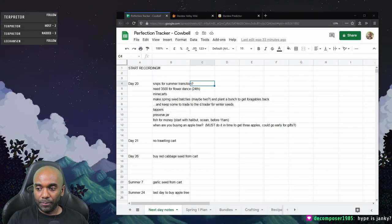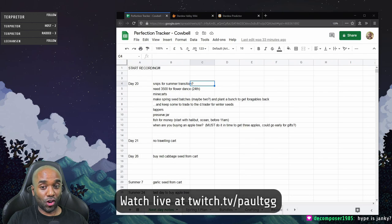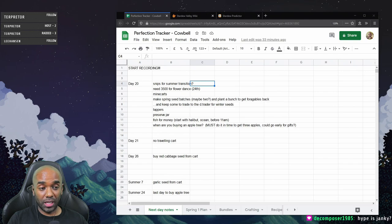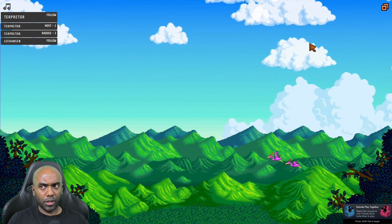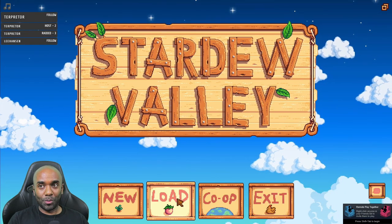Going into day 20, there's something I forgot I needed to do — I need to get some winter seeds before winter. I'm trying to complete the community center by the middle of fall and be on Ginger Island before winter. One thing I almost forgot is I need winter seeds, which I'll have to plant in the greenhouse in late fall. I can get winter seeds from the desert trader but I have to trade spring seeds — and I sold all the spring seeds I had.